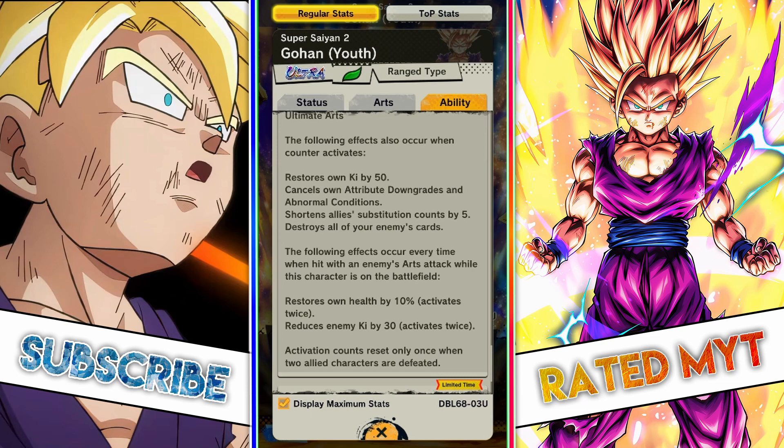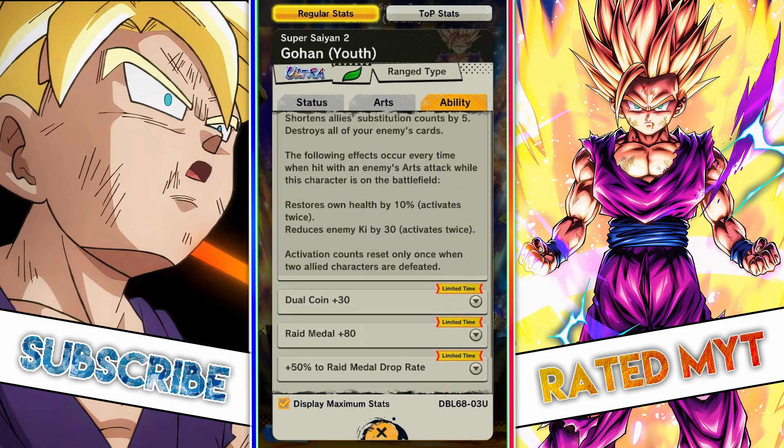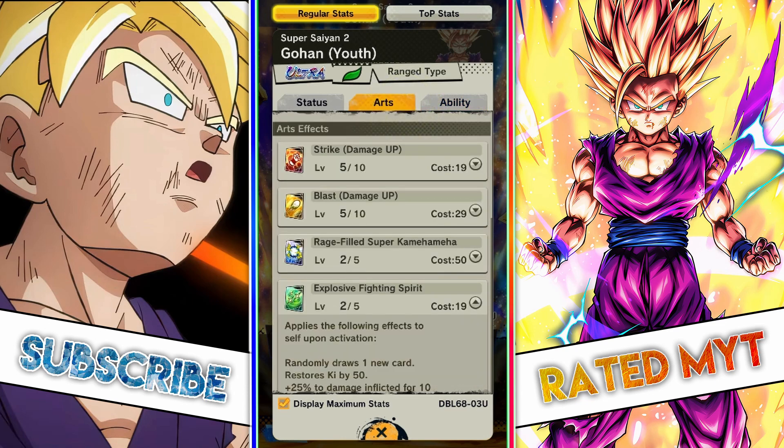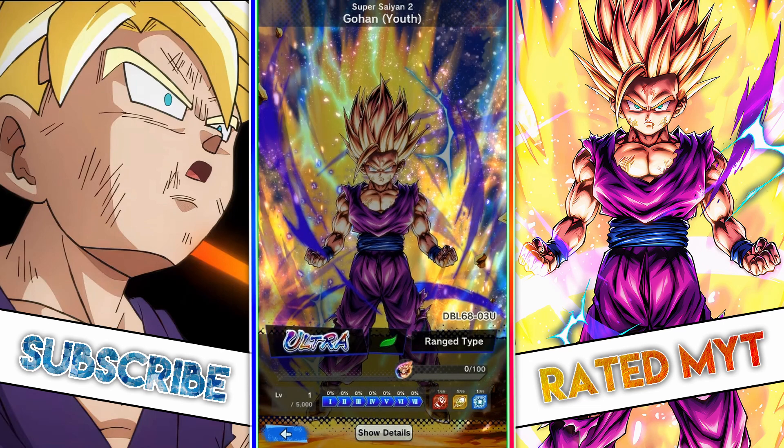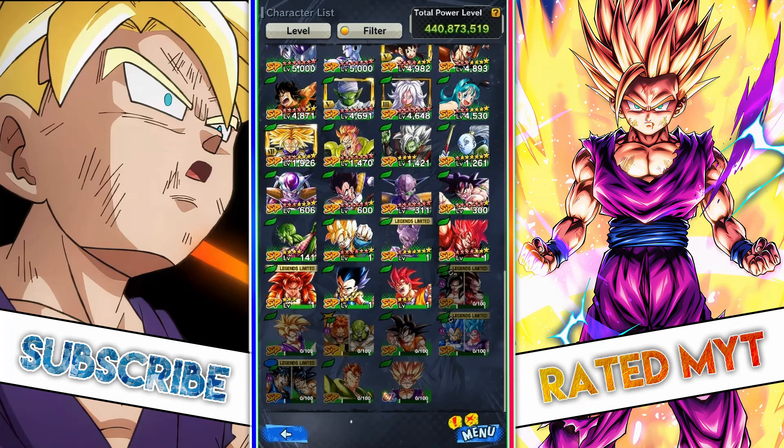His blue card works exactly the same as the OG blue Limited Super Saiyan Goku — if the opponent uses any sort of strike arts, blast arts, or even a special move, Gohan's blue card can essentially counter it with his own blue card and it does a hefty ton of damage. Overall, this Gohan is disgusting. He is probably the best unit currently in the game. So if you're a huge fan of Super Saiyan 2 Gohan, go ahead and summon, but let's go over the banner to see if it's actually worth it.